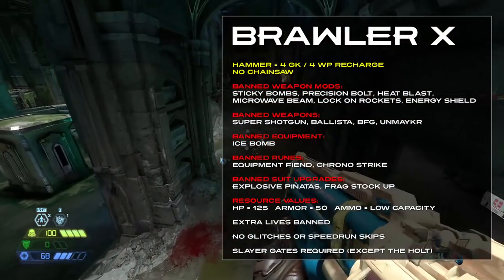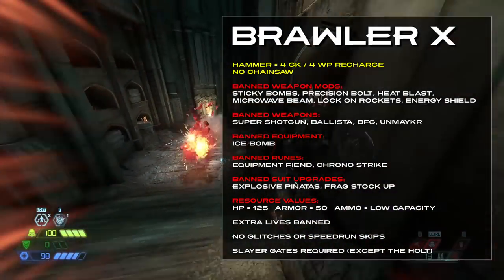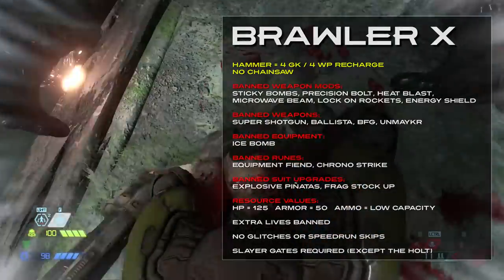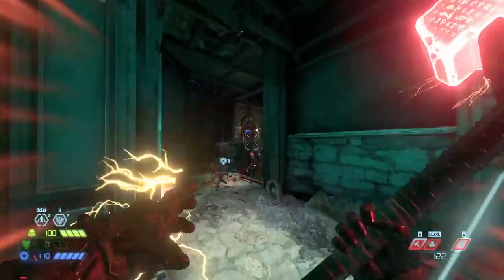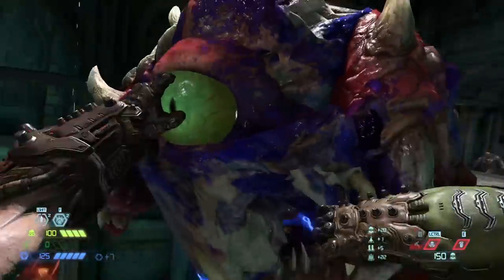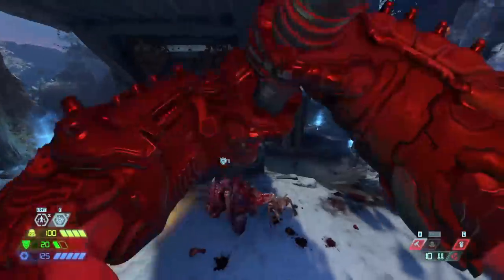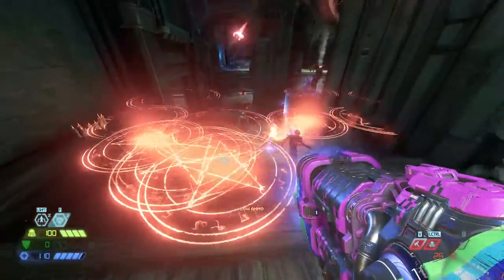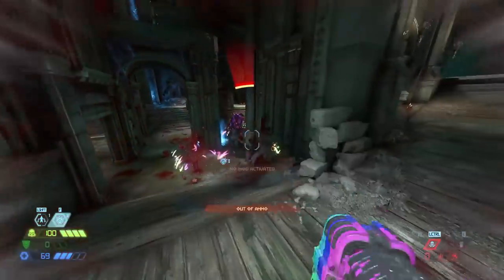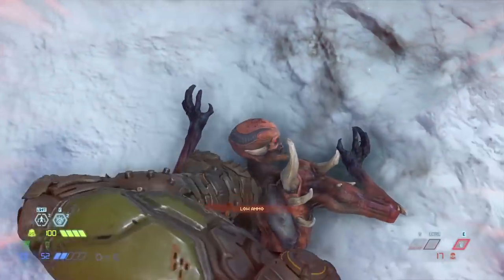Brawler X. It's the same thing as Brawler Plus, but there's a twist — there's no chainsaw. Brawler X starts you with the un-upgraded hammer, and now the only way to get ammo back is through hammer use. At first I didn't like it, but I quickly came around by the time I got to the first Escalation encounter, and this is a real rush. The hammer becomes less about stunning large enemies, and more about identifying groups of enemies to smash so you can maximize your ammo refill, like you would do with a flame belch for a big armor refill. And you're working hard for this hammer, needing four glory kills and weak points to recharge.